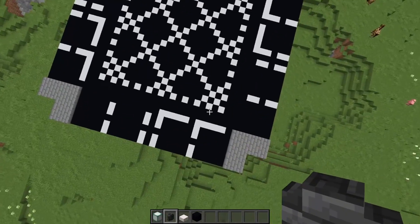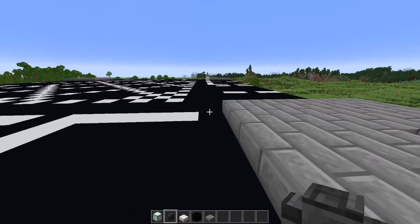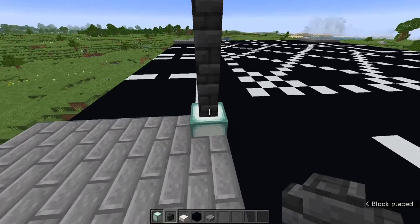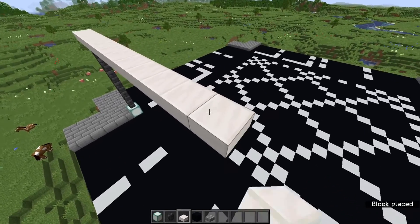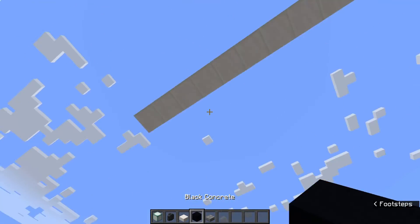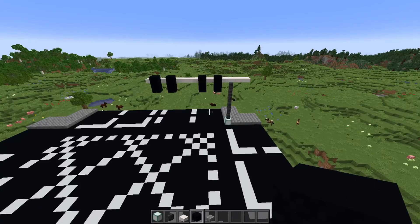Now I'm going to build some traffic lights. Across from the road here, I break that block and place a sea lantern down on the edge of the path at the give-way sign, then go across the other side and place the sea lantern there. I go 6 up, then 12 across — pretty much in line with that middle line. Then I build it out by 2 in the other direction. That gives you the big pole to hang the traffic lights from. I place 2 black concrete blocks for the lights, and do that for all the other corners.